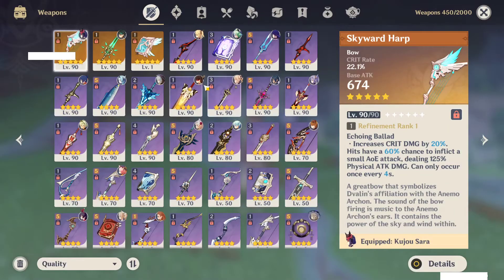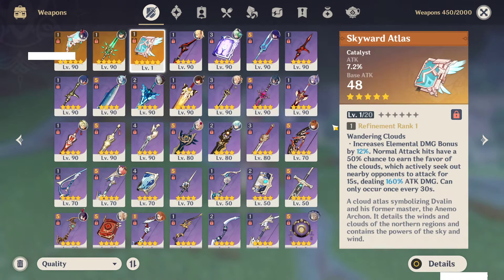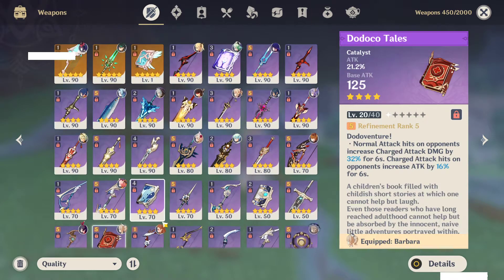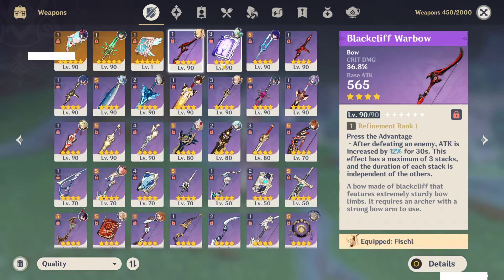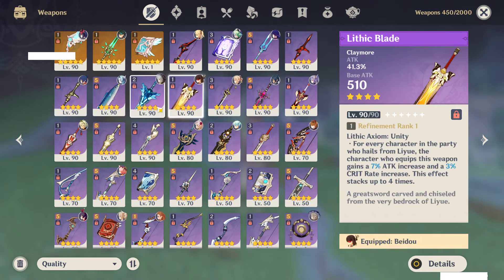Here are the weapons I have. I've got Skyward Pride and Primordial Jade Wingspear, which are some of the better 5-stars to pull from the base banners. I've also got Skyward Atlas, but it's kind of not important since Sacrificial Fragments exists, and so does Widsith. I think I've gotten pretty lucky so far on some of these weapons, and I've built a variety of characters. I've got all these weapons at level 90 and I'm at least making use of most of them.